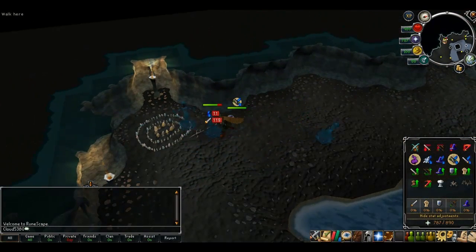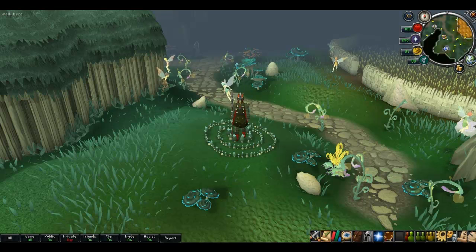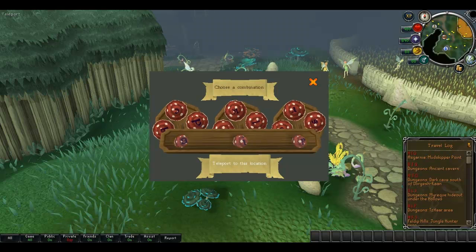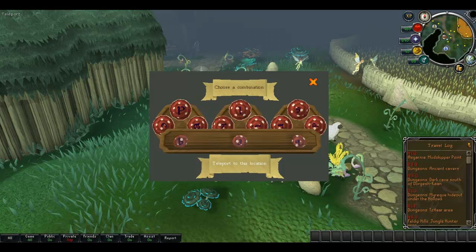There are three possible ways to reach the Ancient Cavern for the water fiends. The first is via fairy ring. You need to fix the fairy ring in the Ancient Cavern first, and you must have access to the fairy rings by completing Fairy Tale Part 2 to access that place.